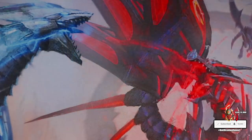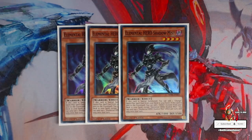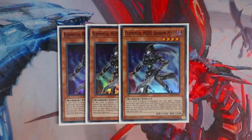Next, your generic Hero monster — you want to play, of course, triple Elemental Hero Shadow Mist. This card is absolutely amazing. When Shadow Mist is sent to the graveyard, you get a search of a Hero monster directly from your deck to your hand. When this card is special summoned, you get a search of Mask Change directly from your deck to your hand. So aside from Solid Soldier, this card is the heart and soul of the entire deck.